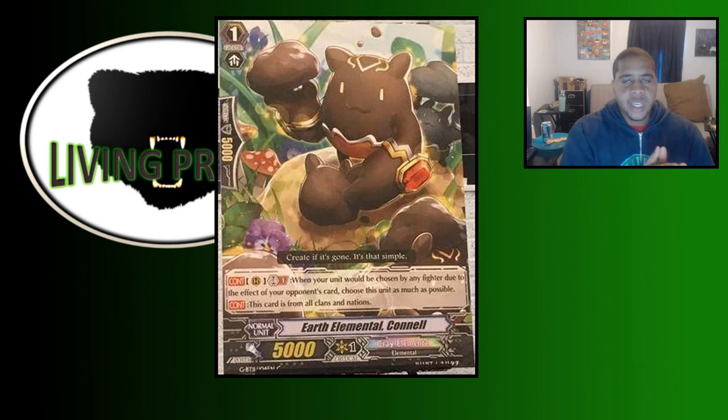Or you can just throw him down as a pesky poke attacker in front of your forerunner — a little 10k poke column to annoy your opponent, force them to deal with it, or let it keep poking them throughout the game. I think this little guy is going to find his way into a lot of Spike decks, if not all of them, in at least a one-of capacity because of what he can do against our more difficult matchups.